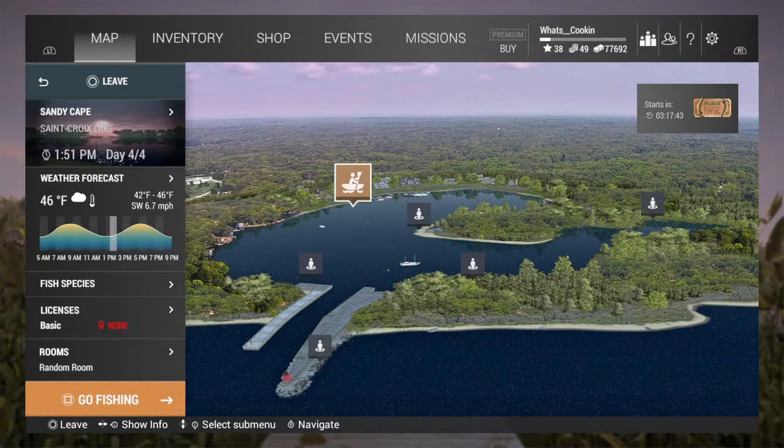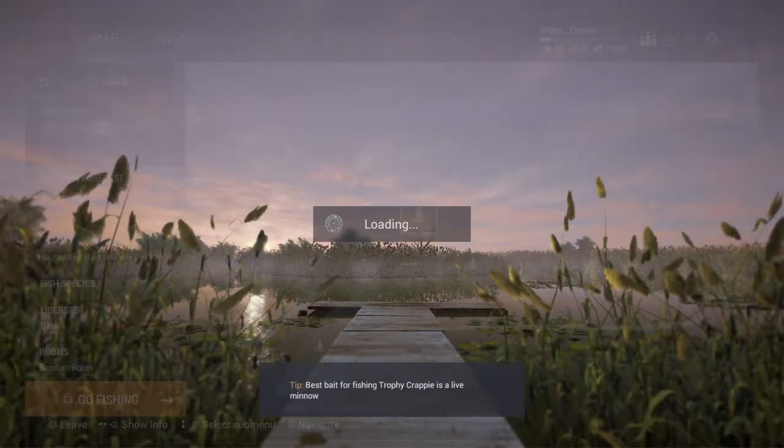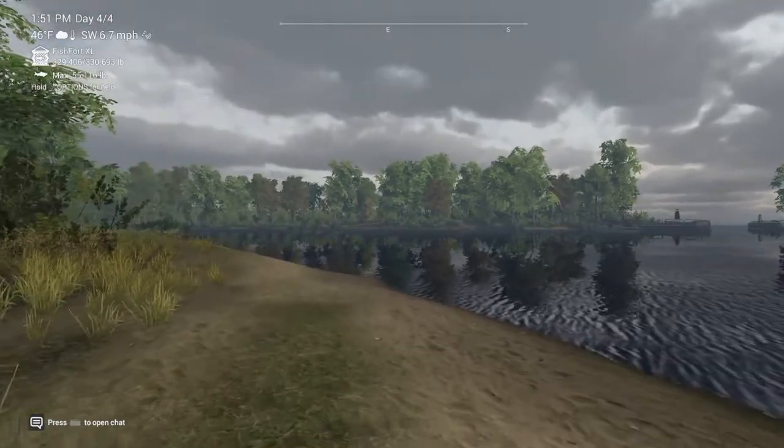First things first, I'm starting in Michigan because this is where I was farming cash. Generally, you'll probably start wherever you farm cash and then go to the beginning of the route. You can do it in any order you want, to be honest. The first pumpkin here is in the middle of Michigan. Michigan has three pumpkins.